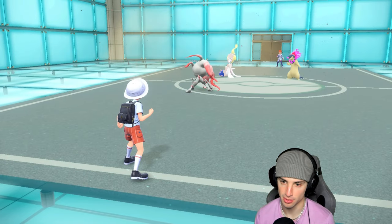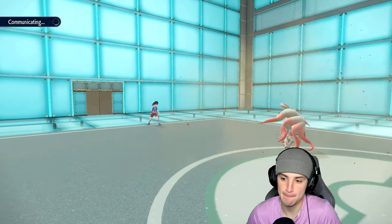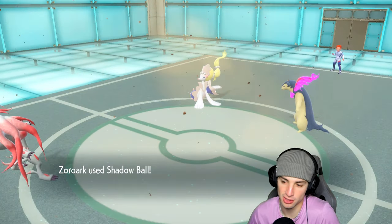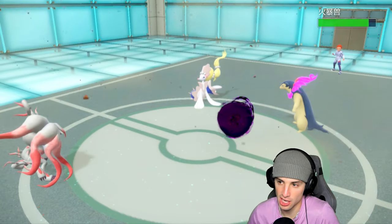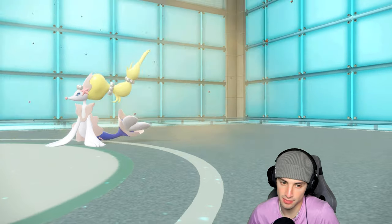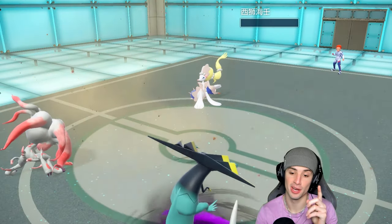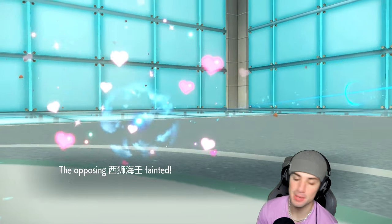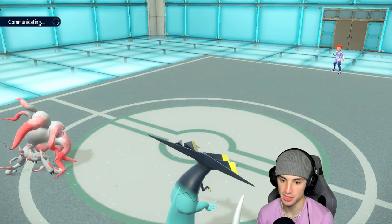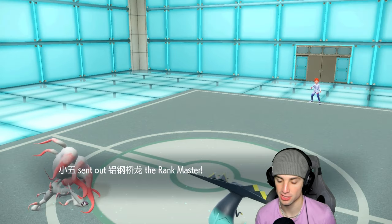Going Shadow Ball on Archaludon and phantom force into Primarina. Archaludon is the main problem here. Zoroark outspeeds and hits shadow ball — are we KOing? We are KOing! That is massive! How much damage is phantom force doing with choice band? It's KOing too! Hold up — now it turns to a 2v1, we have the speed, sandstorm is gone, we outspeed Archaludon.